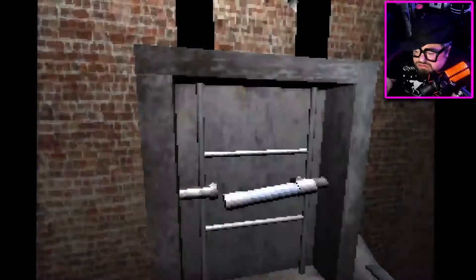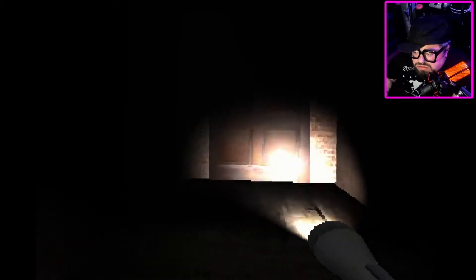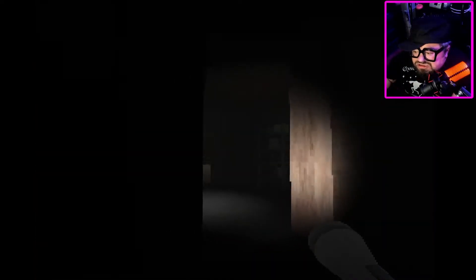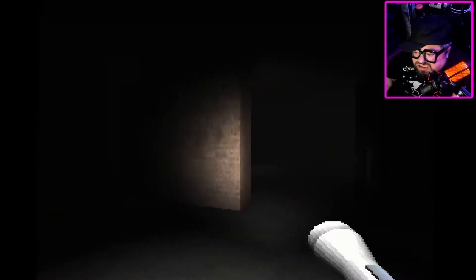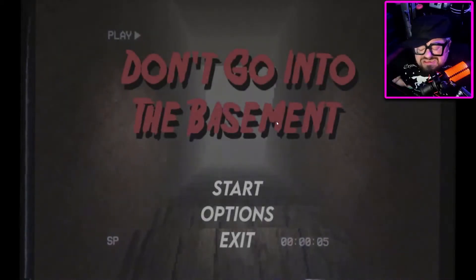Okay. Here we go. What was that? So it doesn't even say it's locked, it just won't let me out. So that's great. The game is called Don't Go Into The Basement. Yeah, that was our first mistake. That was cute — that actually did make me jump. Was that the whole game? Alright, that's the whole game. That was cute. I mean, there wasn't a lot to it, but I actually really did jump, so props for that. Okay, next game.